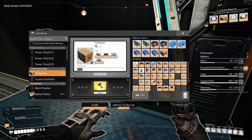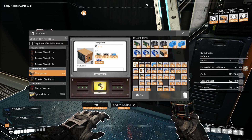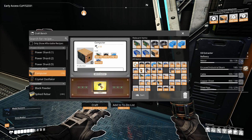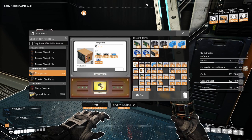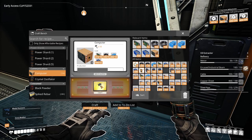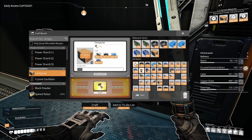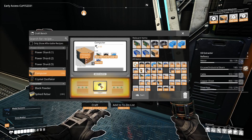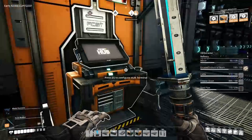So let's handcraft a few more computers here. How many do we need? 32. We're almost ready for this expanded power infrastructure here. We just need to make three, now two more computers. Throw those in. And as soon as Purple gets on, we're going to go find a new base spot, because this just isn't cutting it.